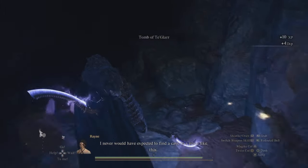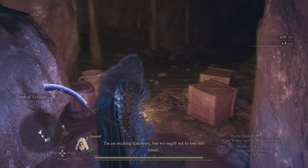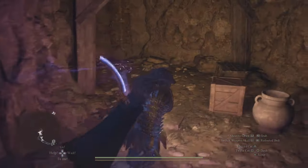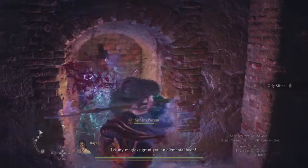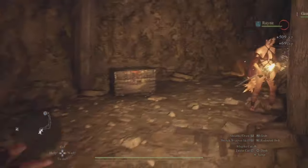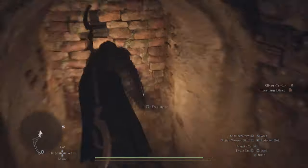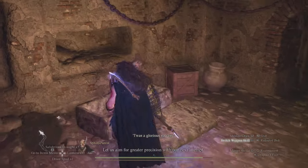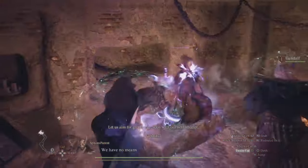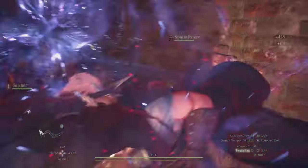We are here at the Tomb of Tegelar. Inside here, there's going to be a ton of undead enemies, so make sure you are looking out for those guys and be prepared for them, because it's not just one, it's not just two — there is a ton of these enemies around this area. So be prepared for that. Break down these walls and get your undead farm on, because there's going to be a ton of these enemies all around you.